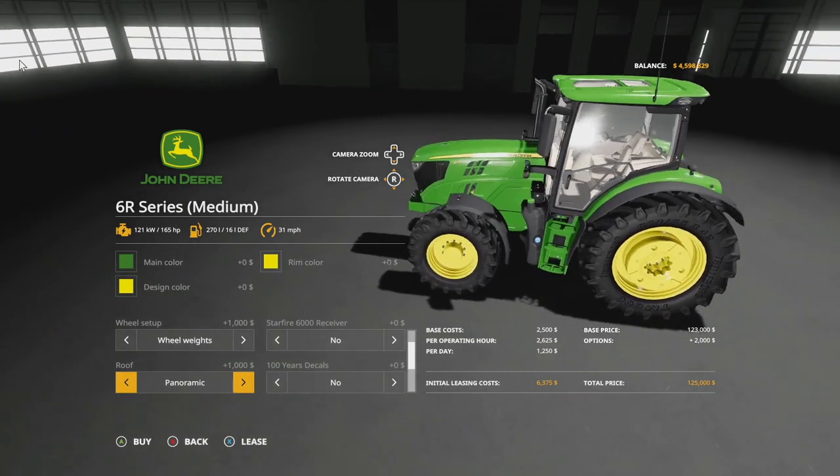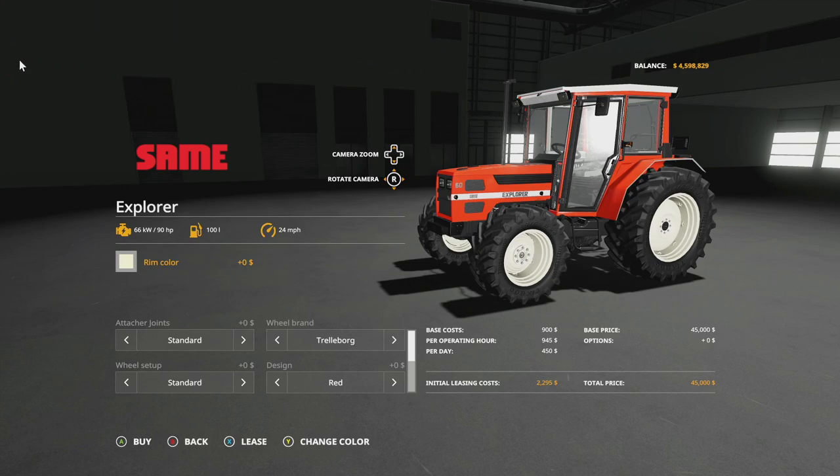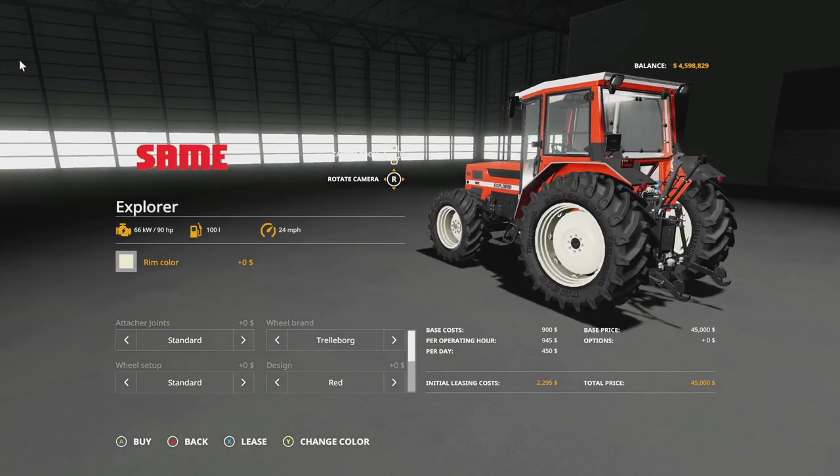We've got an update to the Sami Pack which has quite a few different things in it - version 1.2.0.2. Fixed rear lights and a refueling issue on the Laser and 1006 models.